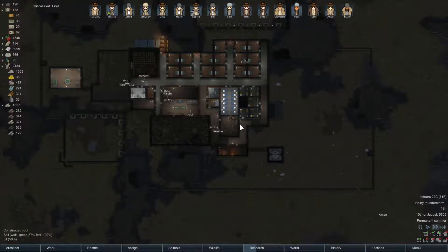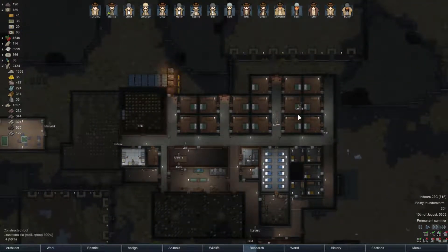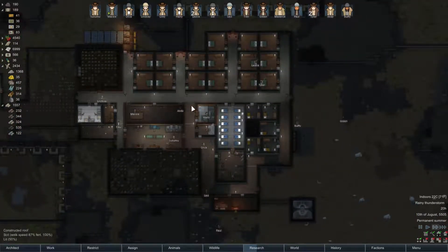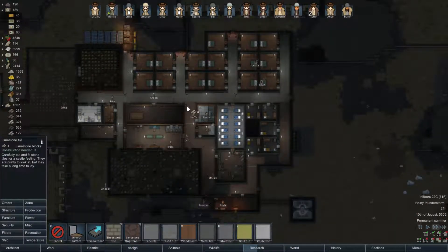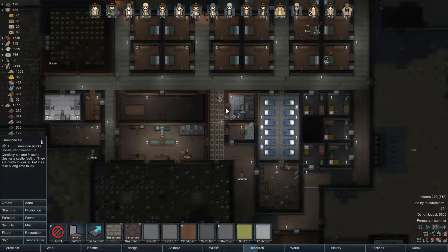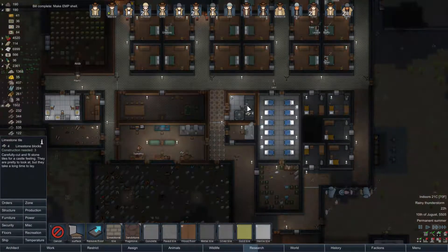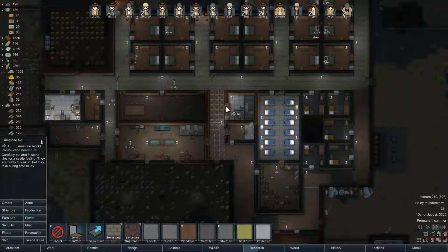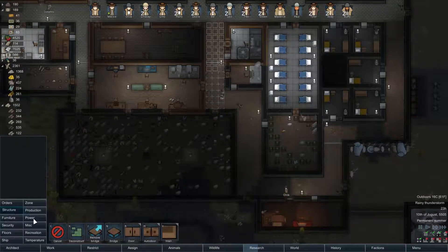There was a fire somewhere but the rain put it out instantly - didn't even see it. With the flooring done we can make another hallway. Another thing I'd like to do is complete switching over these to limestone - it's cheaper, and the doorways don't count for the room on either side, so it doesn't affect the cleanliness of various rooms if the doorway is a different floor type.